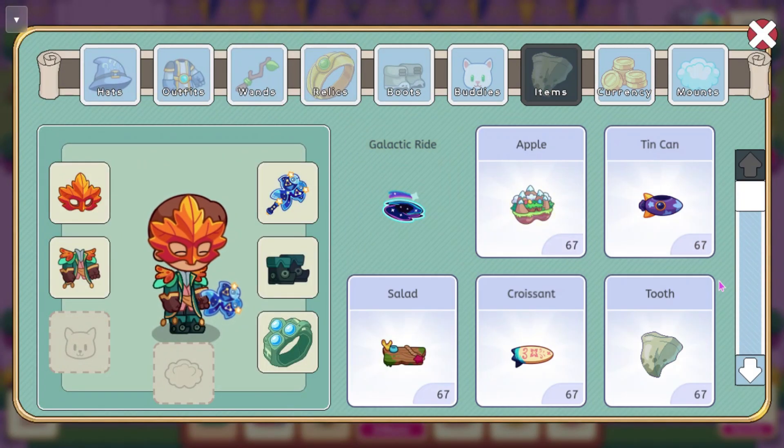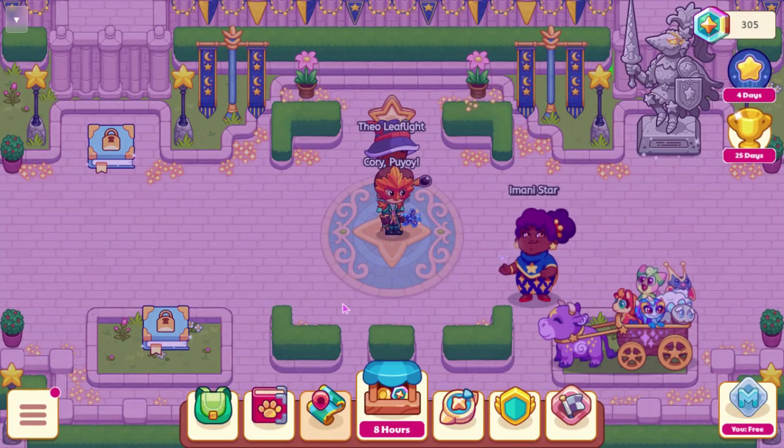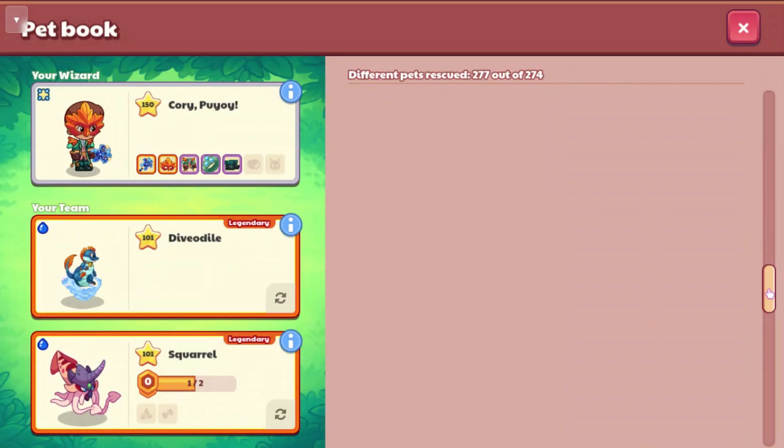We also have a few morphs — Claustro and Squibble. Not really anything too important there. They should be coming in the Treasure Track as well.